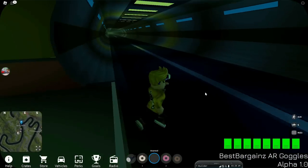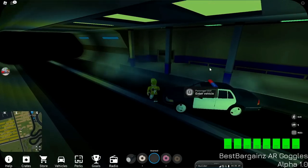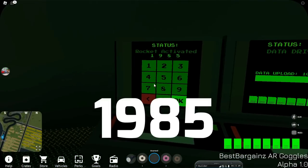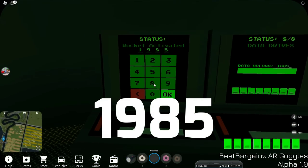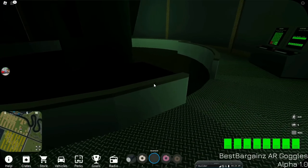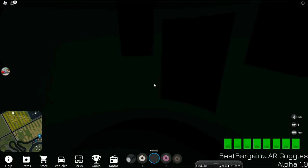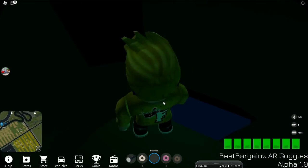You will see a big tunnel. Get in the car and drive all the way. When you reach the end of the tunnel, you will see a door. There is an encrypted computer inside. Enter the password and wait for the rocket door to open. Once the door opens, jump inside. Finally, you will get your super secret item.